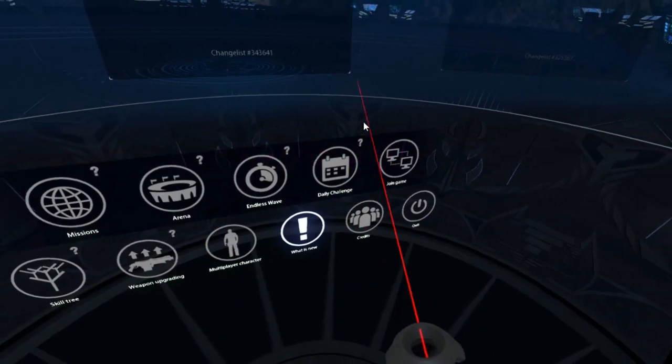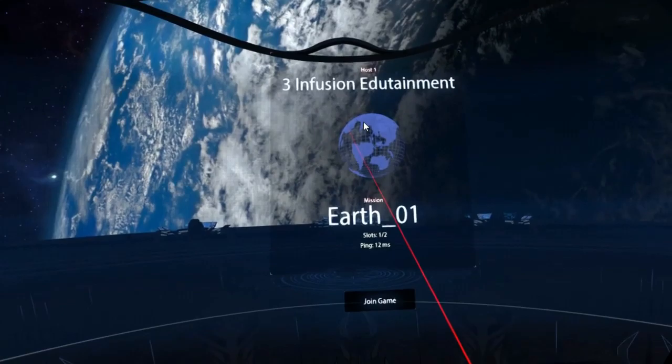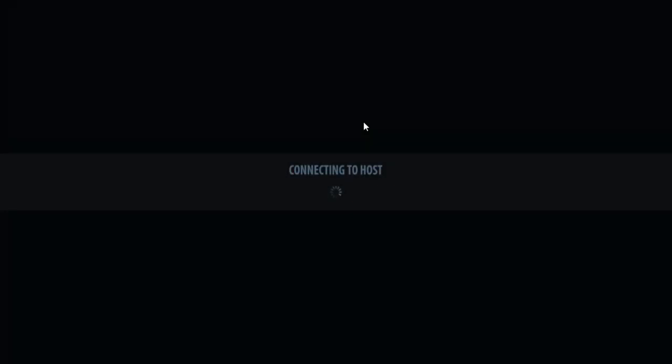To join a multiplayer game, access the main menu and go to the Join option. The game will automatically search for other games. Once the search is finished, you should see a game titled Infusion Edutainment with a number in front of it. This is the game you'll want to join. Hit Join, and you'll be brought into the game.